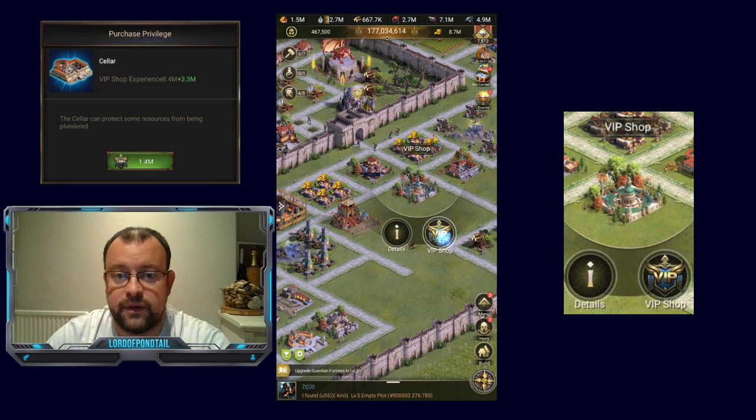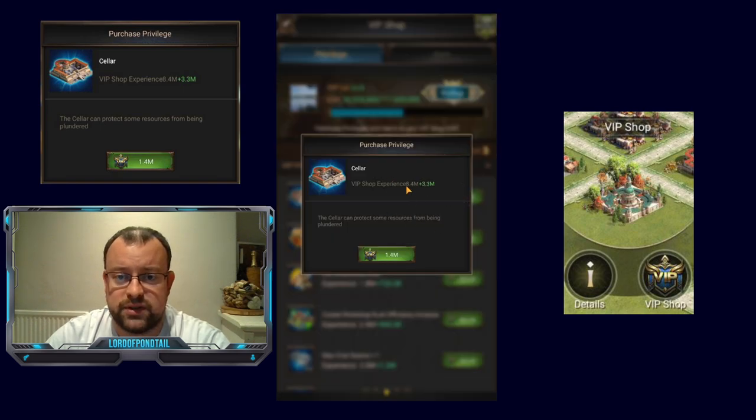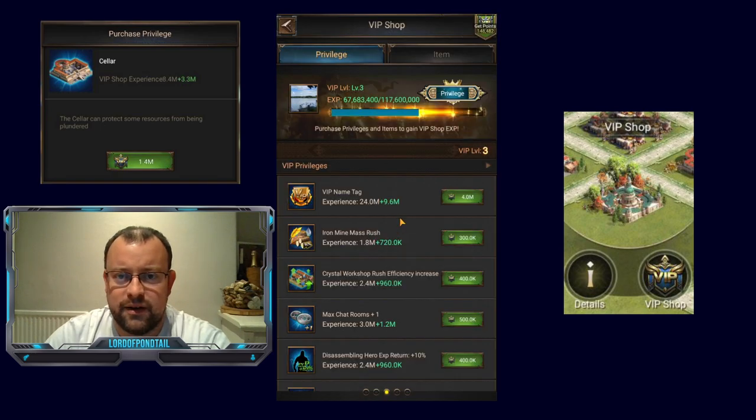So let's get the Seller open. You'll see it's one of the items on level three — I have covered this in my VIP shop videos, so if you want to have a look at those to see what else is available, please go to the VIP list in the video description. So 1.4 million points — this is going to give me 11.7 million XP, which will be a nice jump. That'll take me up to about 67 million XP, with 50 million left to get to level four on the VIP shop. There we go.